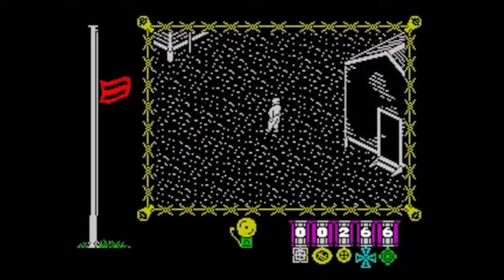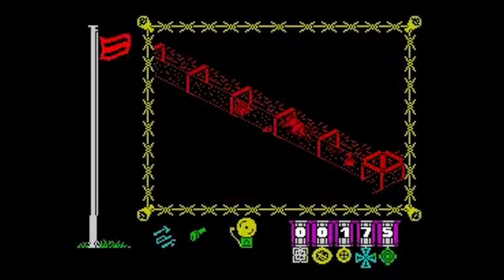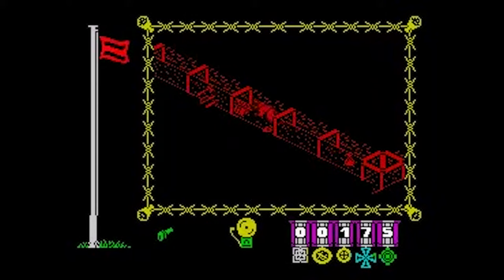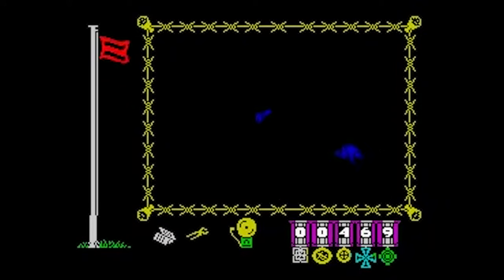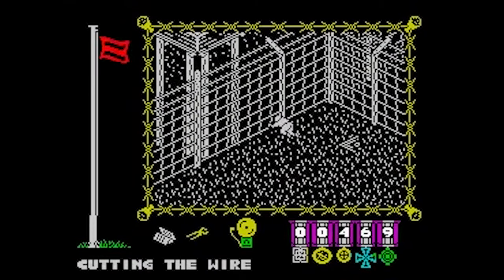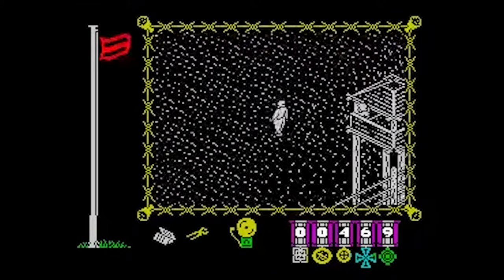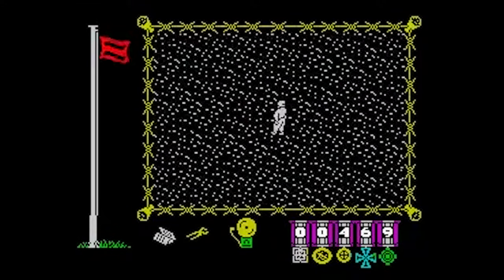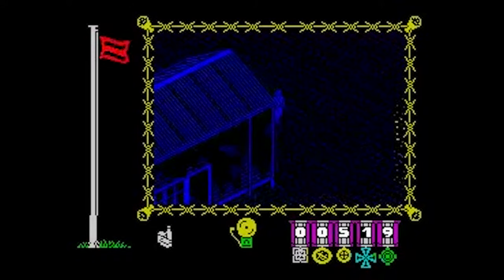Points are awarded for escape attempts and for collecting and using objects. There are various routes to choose, each needing its own type of equipment, and once you've got everything, you just wait for night to fall and away you go. Once outside, you'll need a compass and some papers or you won't get very far. The whole game generates a very real atmosphere of actually being there and, sometimes, you do get very nervous if you're stuck somewhere when the roll call bell sounds.